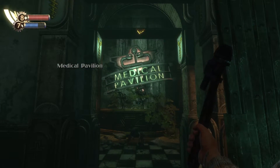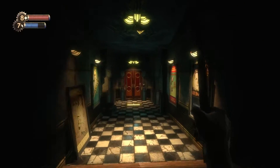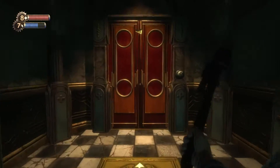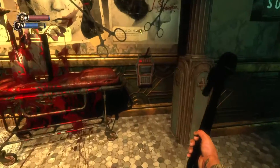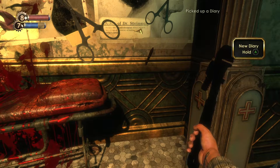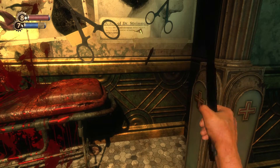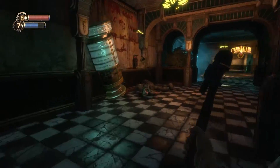We are now at the second level of the medical pavilion where I will be picking up five audio tapes in a row. Go through the door here and you'll see the first one right in front of you. Now you want to go to the left, and on the wall you'll see the second one.